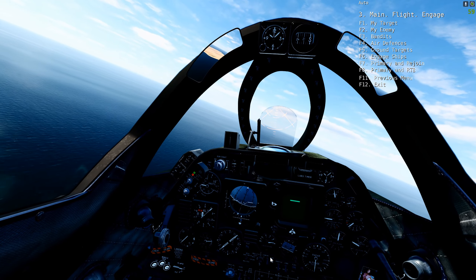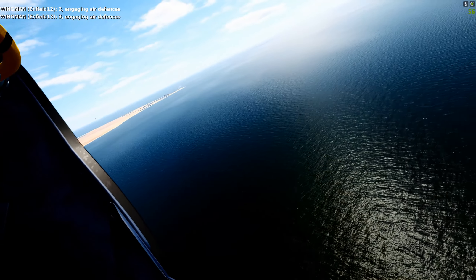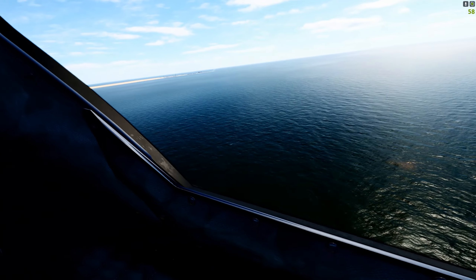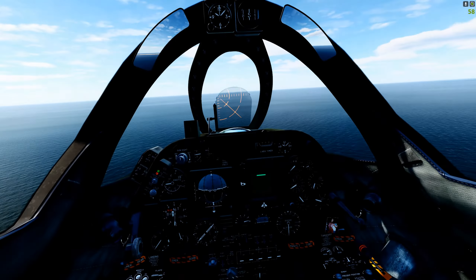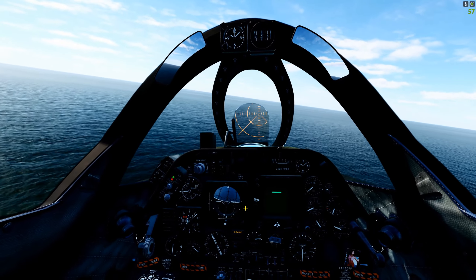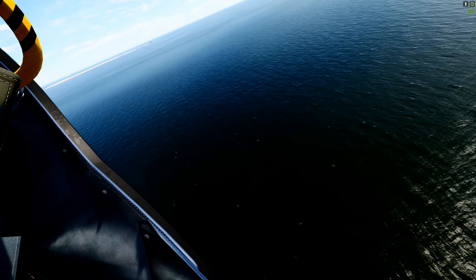We're going to give wingman commands for two trailing A4s to engage the air defense sites that are now visible. As we got all of their attention - they're tracking us - that gives our flight a chance to go in with more ordnance. We're flying over the deck again. They're still trying to lock us with that radar.